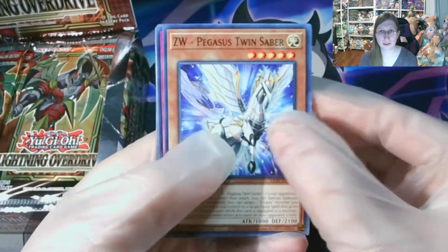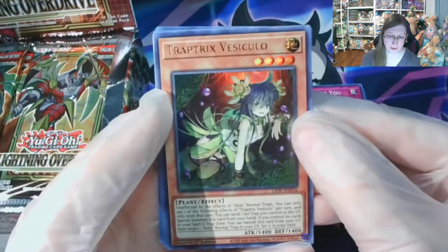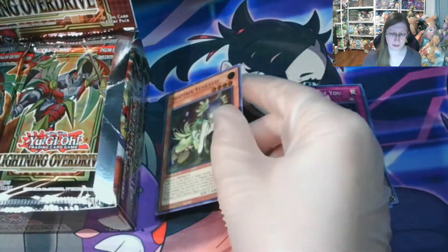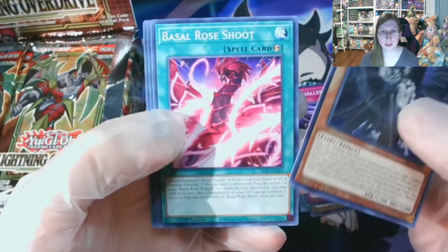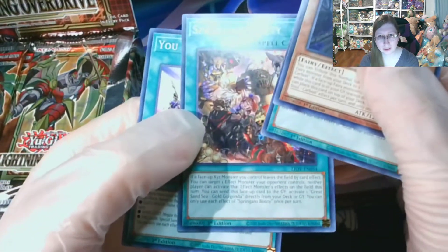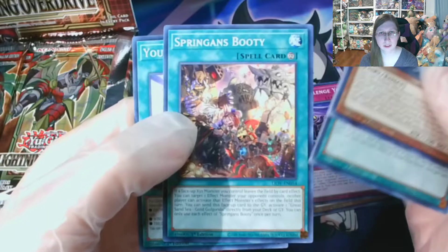CW Pegasus Twin Saber. AI Challenge You. Trap Tricks Vesculo. Got an Ultra Rare, so that's really neat. World Soul Carbon. Basal Rose Shoot. Springen's Booty. You and AI — I almost thought that was archetype-restricted, but I guess not.